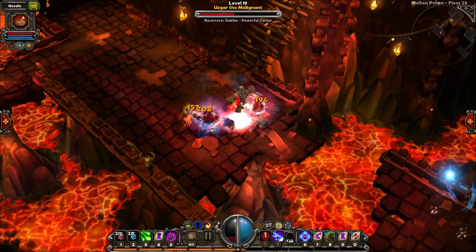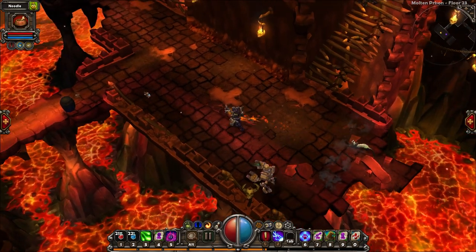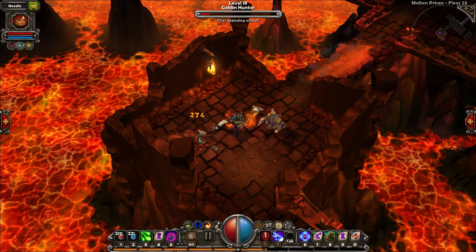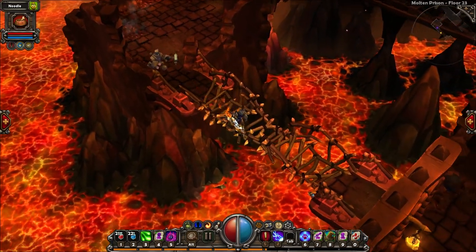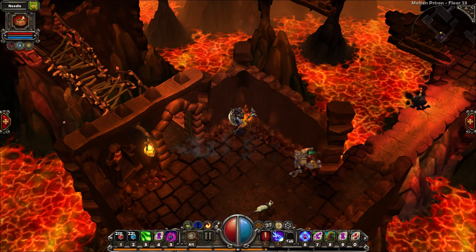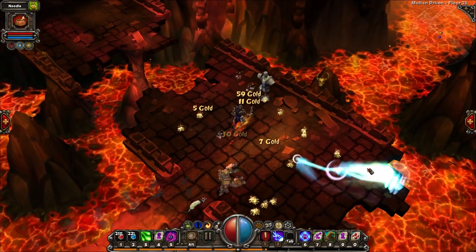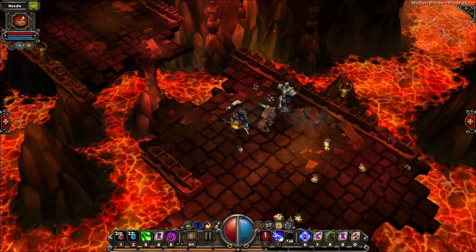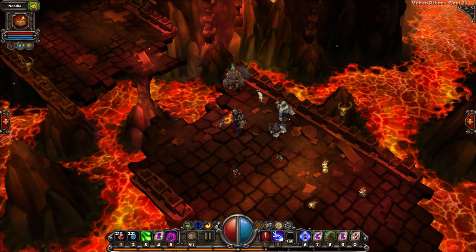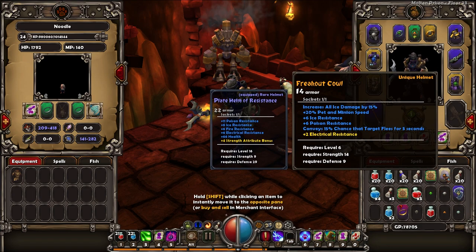Oh my god, I almost died there! What was that about? Gotcha. Where does this lead? Oh, a secret area! Did we get it? Unidentified — of course. Because we got all these gems here, I'm definitely not going to use that anymore. I don't want that, I can sell those.